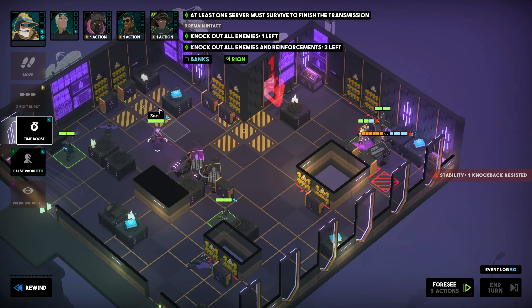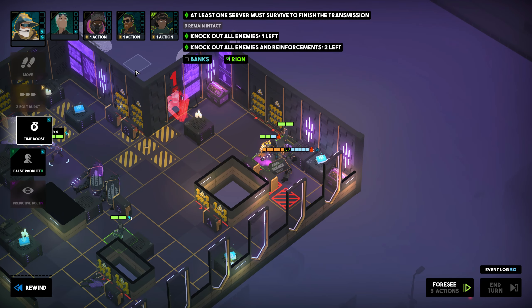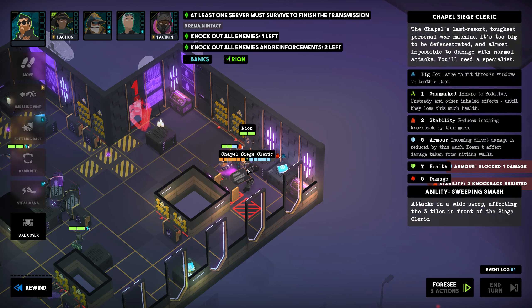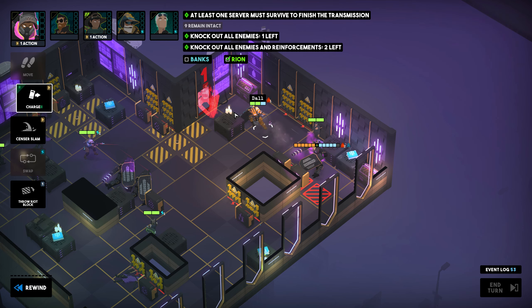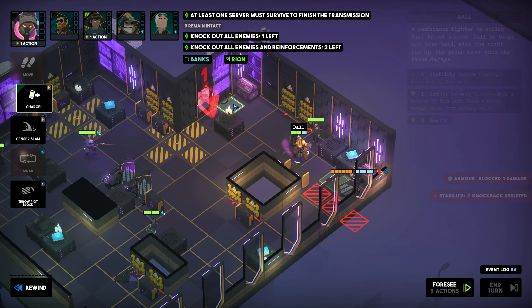This also now completes Ryan's confidence goal, as we have already applied plenty of Brittle bonus damage. Nonetheless, we are now essentially in the exact same spot as at the end of the last turn — we still have a Siege Cleric standing and another one coming in. So let us at least make sure that the one we have does not deal damage to any more servers. Ryan's Impaling Vine only deals one meager point of damage, but a time-boosted Dal will get us exactly what we want. Both servers are now out of the Siege Cleric's attack radius.